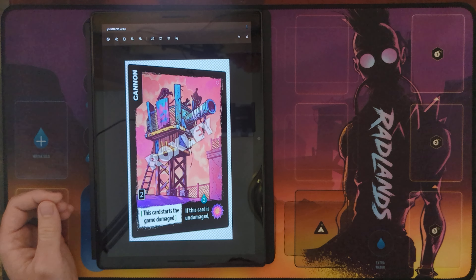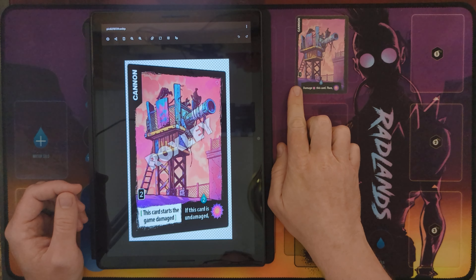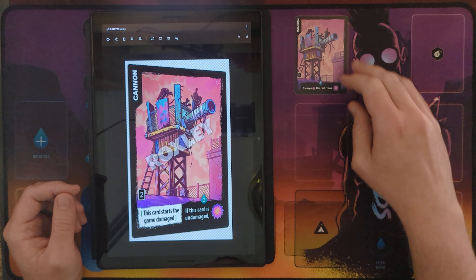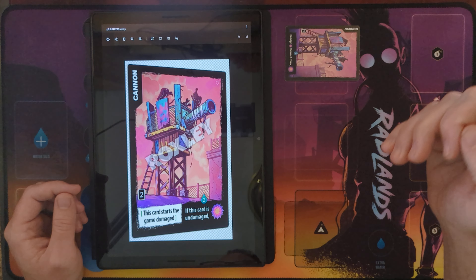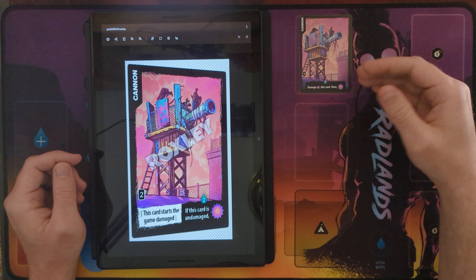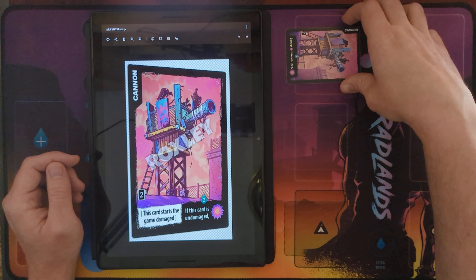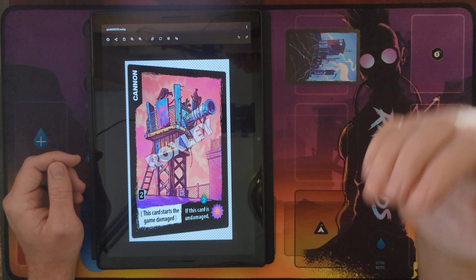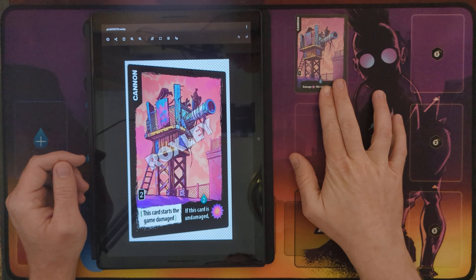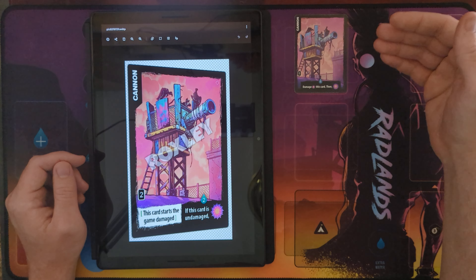Daniel decided to preview the new cannon today. So here's the previous cannon — one starting card at the beginning of the game. For one water, you damage this card and then deal a damage. So to use this, you'd pay your one water, it would damage, and you could deal a cheap source of damage. One water for one damage is really good. You could try to then restore it to keep dealing damage. Or if you were really needing to deal a last-minute damage, you could spend one, damage cannon again, and deal one final damage to whatever you wanted to target. At minimum, you could get two uses out of this card before it destroys itself, or if you're able to continue to restore it, you could get more uses that way.